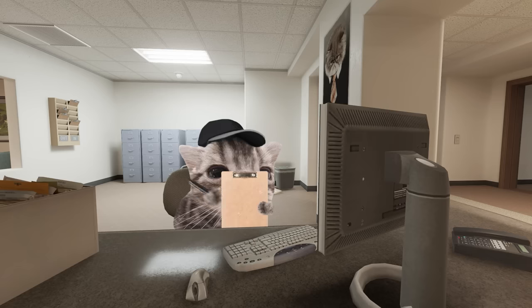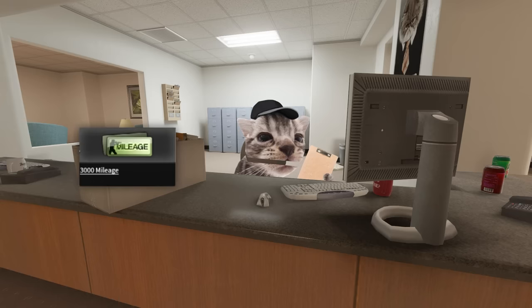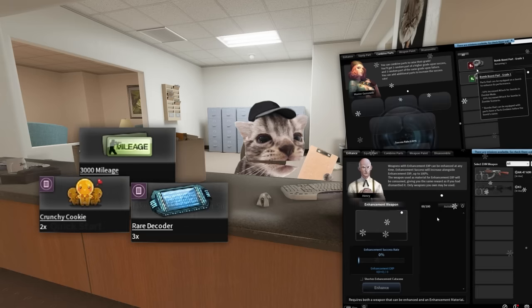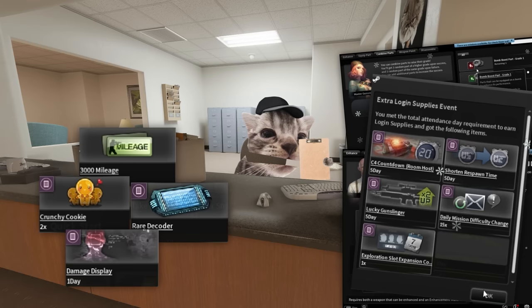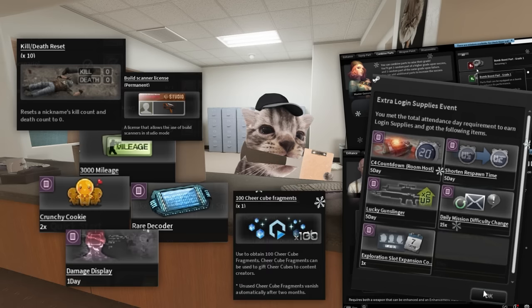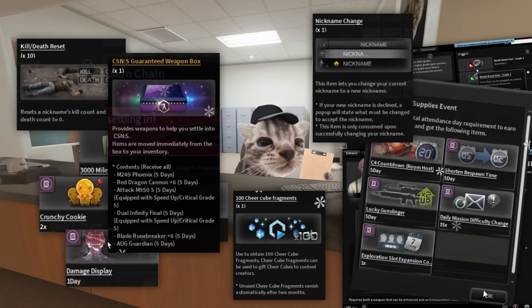I tried to learn all the currency and microtransactions and crafting and stuff, but my brain just kind of shut off when I tried to actually process it all. You got mileage, decoders, crunchy cookies, combining parts, enhancing displays, I don't even know what the fuck this is, death resets, licenses, chair cube fragments, guaranteed weapons boxes, nickname changes, and so much more.